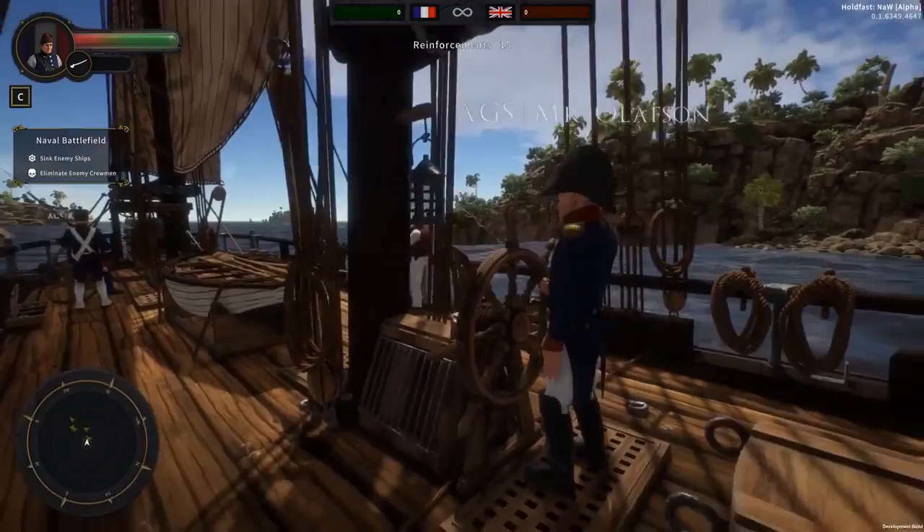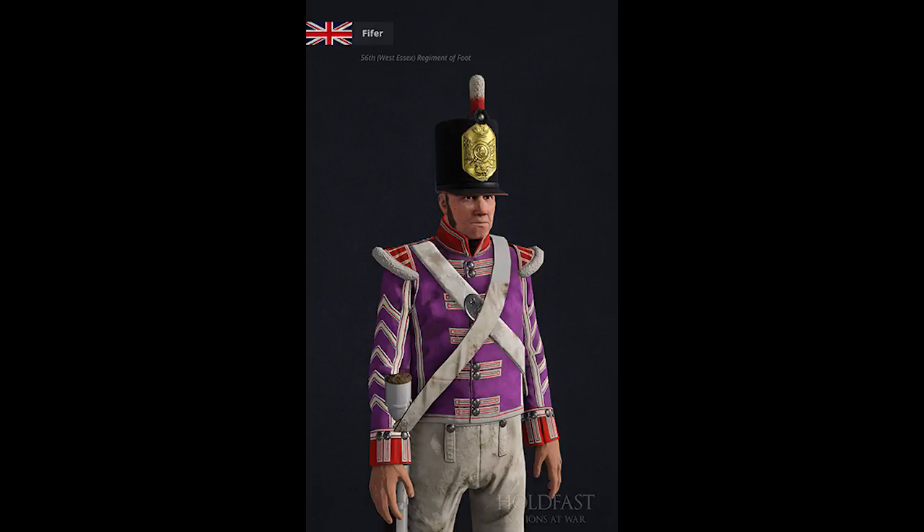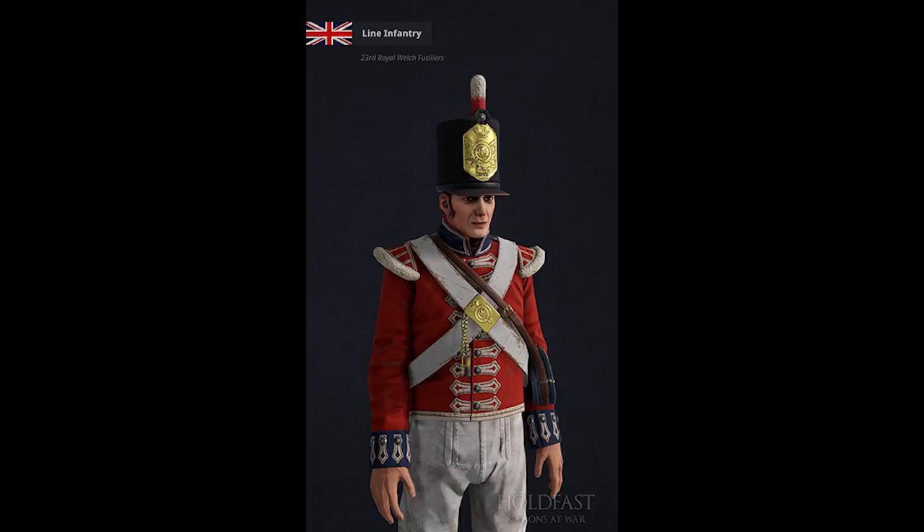Another thing that has proven amazing is the detail within the current units that have been released, such as the 56th Regiment of Foot West Essex, the 23rd Royal Welsh Fusiliers, and the 40th French Regiment. The uniforms just look absolutely stunning and will make the game look so much better.